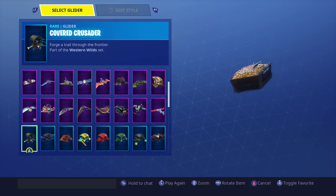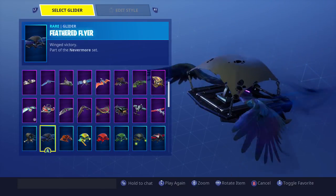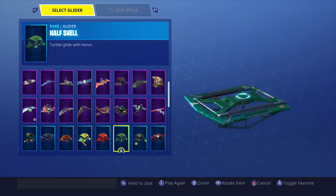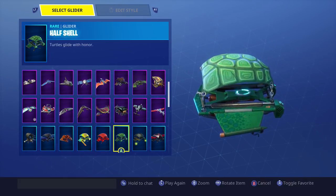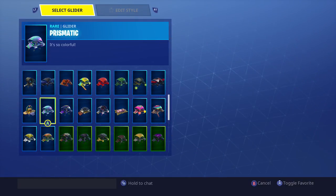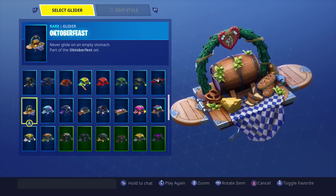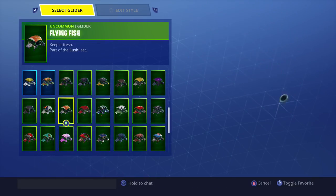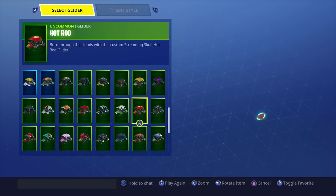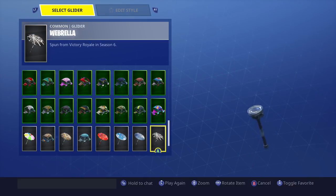Spirit is my current favorite glider — it's so majestic when it comes out. It's reactive, so the more kills you get and the longer you last, the more it'll grow. We've got the Covered Crusader, Feather Flyer from the Nevermore set, Half Shell, Starry Flyer, and the Oktoberfest glider. I've wasted so much V-Bucks on some of these when I could have bought more skins. If you know the rarity of any of these, comment below.